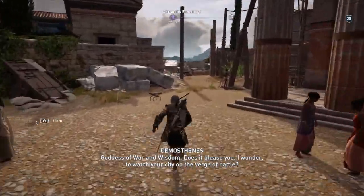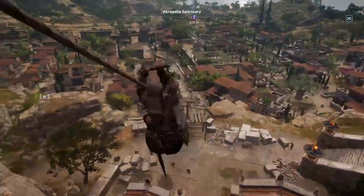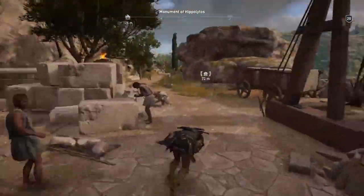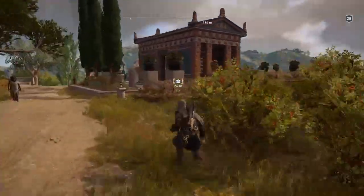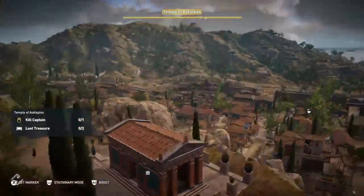When you get from the hay, run directly into the corner of the left. There is a thing down here to get down to the bottom, which I never saw before, which is helpful. Run along here and you'll come to the Temple of Asclepios.